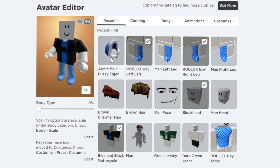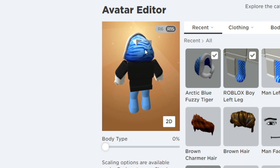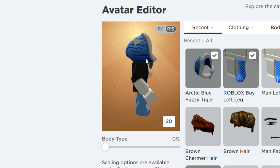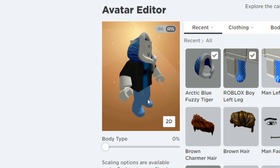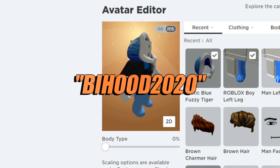This is the item we just redeemed. As you can see right here it looks pretty cool — I've got my square head on so it looks a bit weird, but this is the hoodie you get. It's like an arctic winter type hoodie. It's pretty cool and a really good item for a free promo code, so make sure you enter BiHood2020.